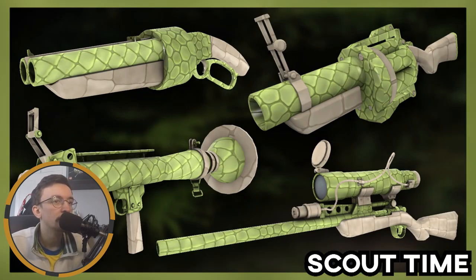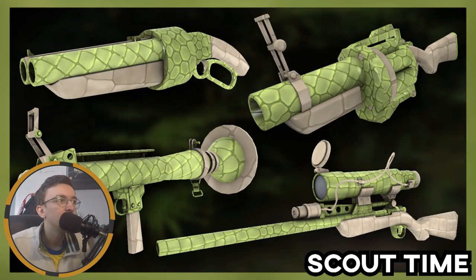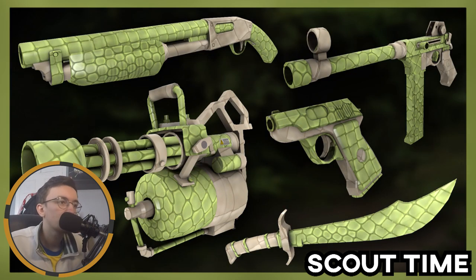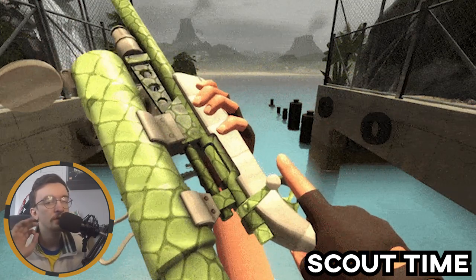The Snaggletooth war paint is one I'm a big fan of. I don't know if you saw my crocodile swag video, but I'm quite a fan of the crocodile cosmetics the Sniper has, and these war paints are no different. They cover every class, but they look great on the Sniper. I would like to see it in game to further my crocodile drip.